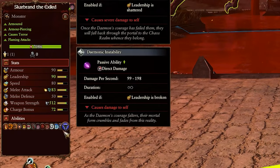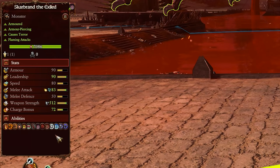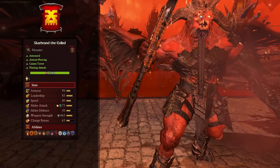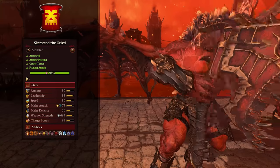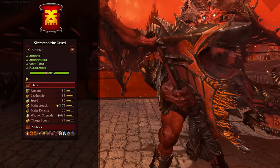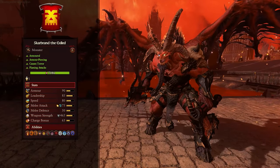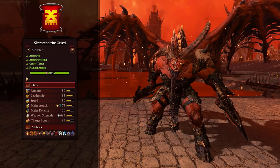He also has physical and spell resistance, causes terror, and is demonic so he won't route and run away. Ultimately, Skarbrand is just a damage dealer powerhouse, a one-man army who can do a ton of damage to everything. The only thing he really needs to watch out for is missiles and artillery, because those might gun him down as he is such a big target.